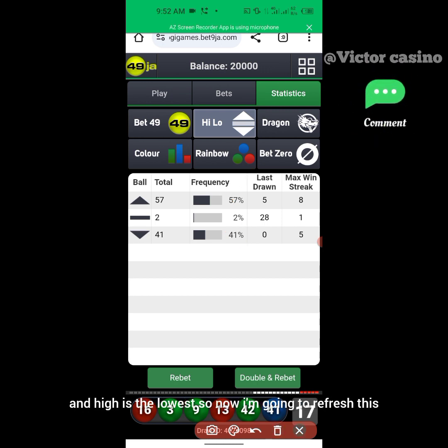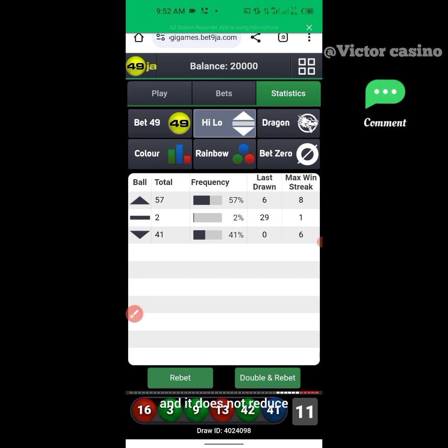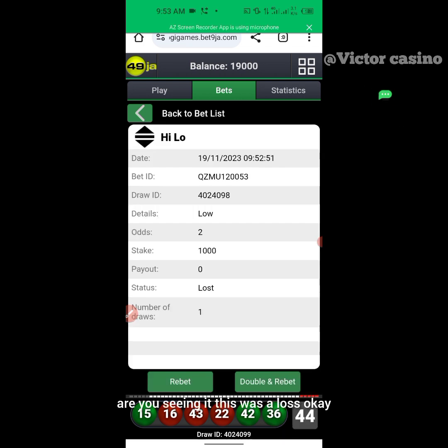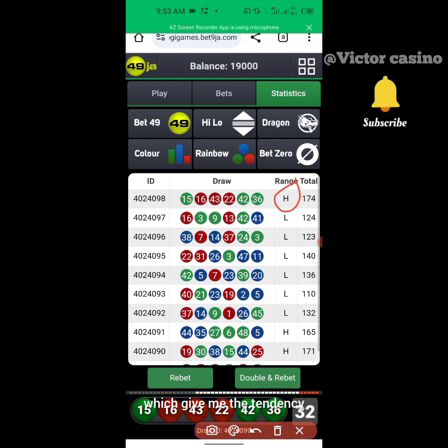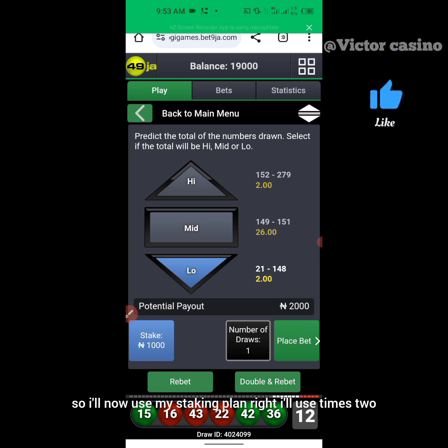Now I'm going to refresh. You can see it's stationary — it does not increase and it does not reduce. When low reaches its midpoint, anything can happen: high could win, mid could show up, or low could keep winning. That was a loss — high showed up. That's because low did not keep increasing and high did not keep reducing. It was stationary, which gave me the tendency that there's a high possibility that high or mid could show up, or low could keep winning, because low had hit its midpoint.